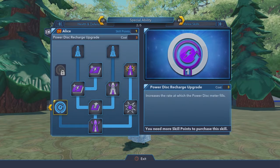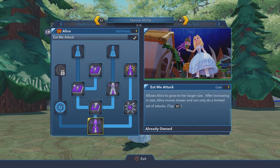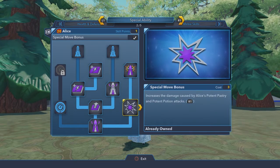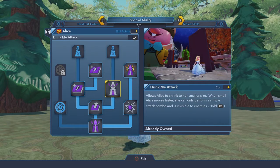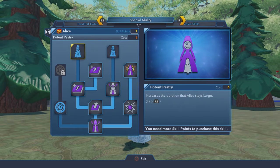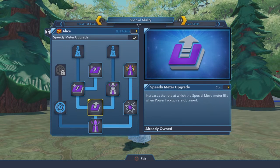What's really cool about her is her special move. She can either grow tall or shrink, based on eating the cake or drinking the potion. If you tap R1, she grows super tall. If you hold R1, she shrinks down. You could increase the time for either of them, but we just decided to add the meters instead.